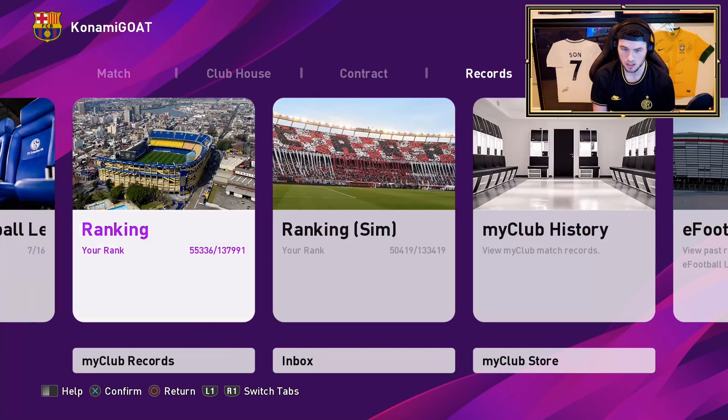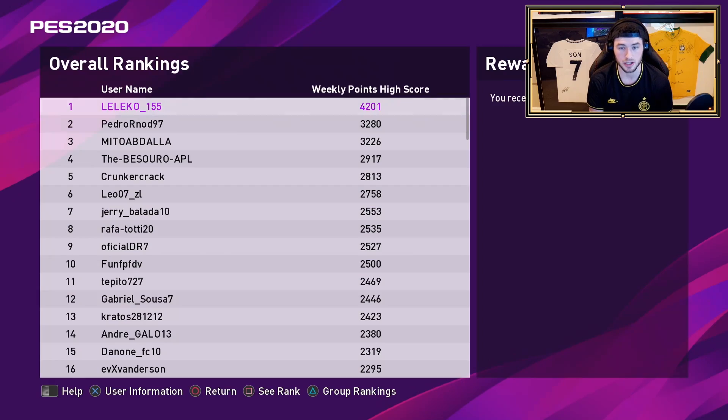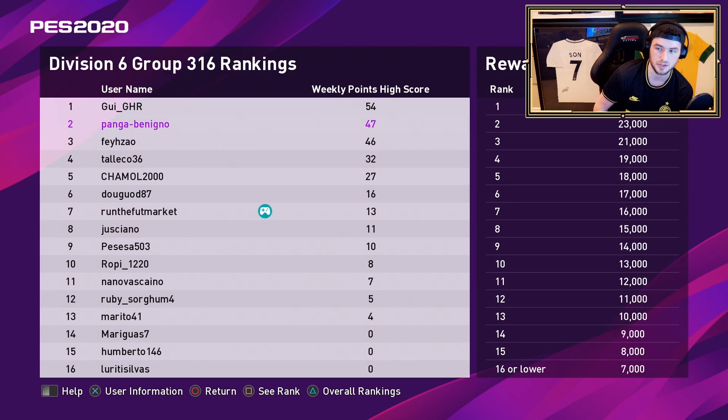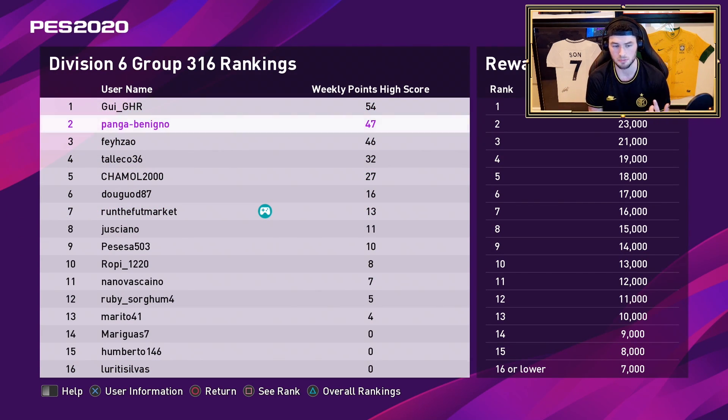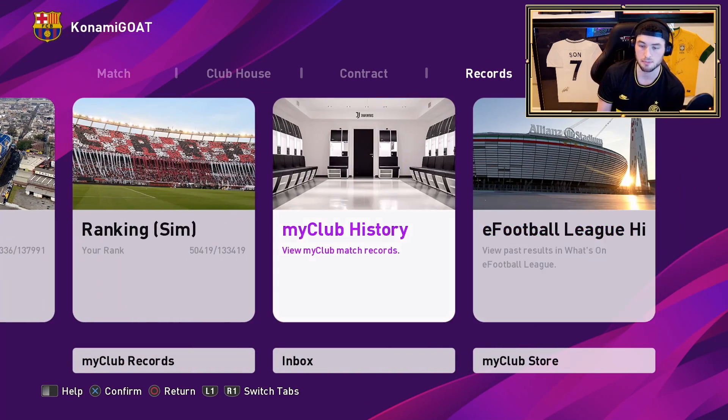Also, this is kind of where they show you where you are in terms of the weekly leaderboards for rewards. This is going to be the rewards for this week - I'm currently in seventh, so that means tomorrow I should get a 16,000 GP bonus. That's kind of like the weekly division rivals slash online seasons mode. And then my club history.